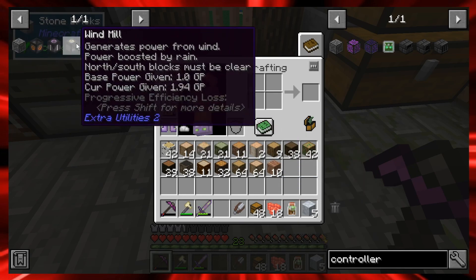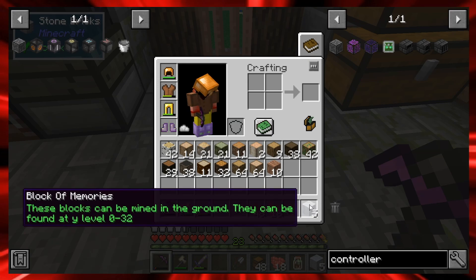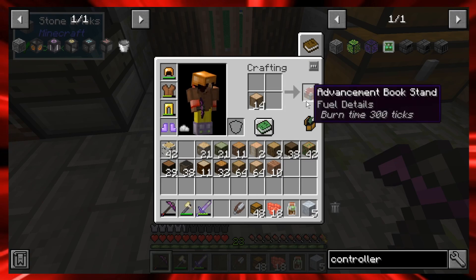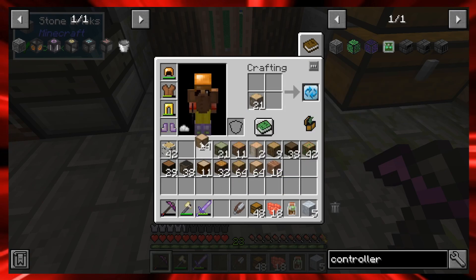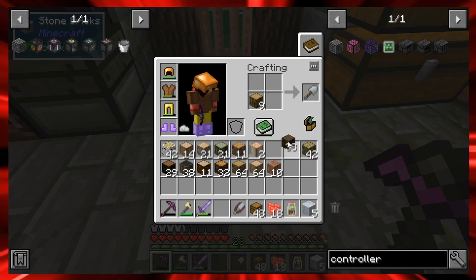I'll keep looking at the new recipes for the controller and all the mills. I've been mining trying to find blocks of memory so we can start saving recipes, but I haven't come across any. The drop rate might be really low. I did find gunpowder and an advanced book stand though.